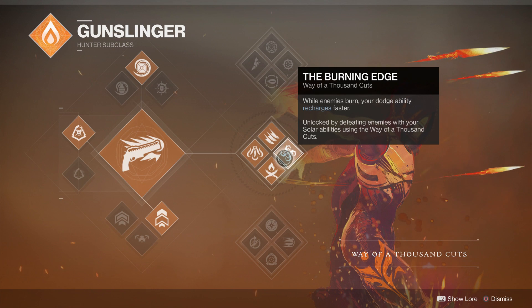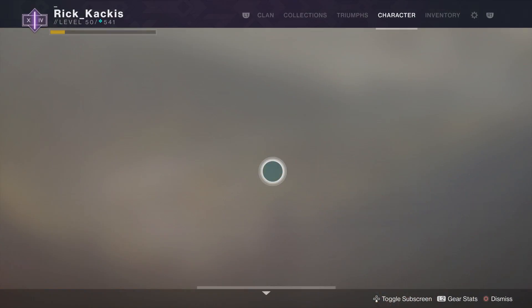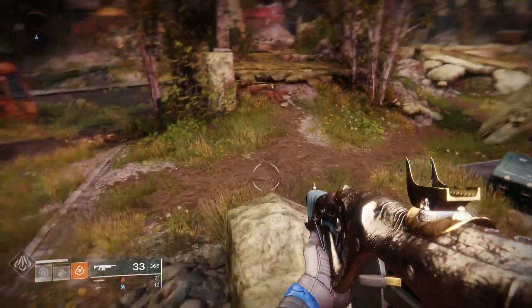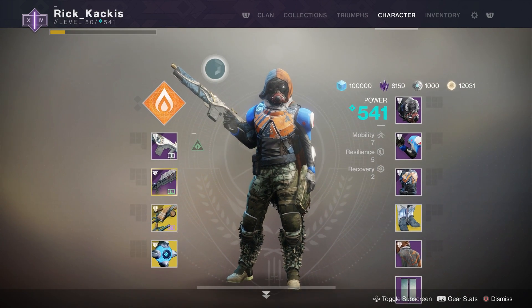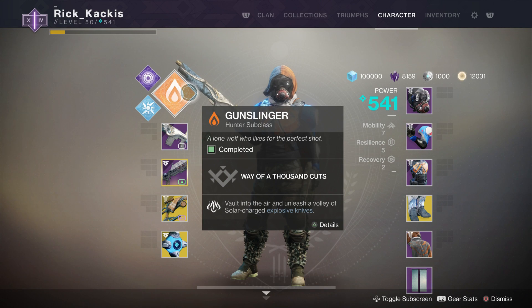Against single targets Blade Barrage does a lot of damage, and the Fan of Blades melee — holy crap, if you have Brawler that thing is insane. It burns any enemies you hit with the knife trick, and if you kill a burning enemy it recharges your knife faster, stacking up to three times. At three stacks that thing recharges incredibly fast. With Brawler active in a strike you can go through the entire thing just using your melee — it's ridiculous, it's so much fun.